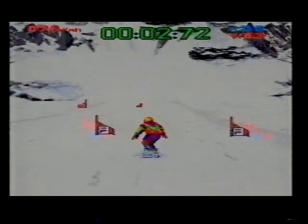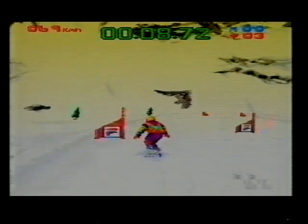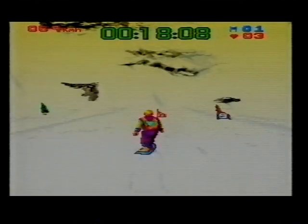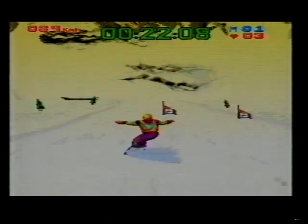So off he goes. They've got to get through those gates — that's the most important thing. If they miss those gates, they get a two-second penalty. The number of gates missed is shown in the top right-hand corner of the screen by the blue figures. He's whipping in and out. He's only missed one gate so far. He hasn't wiped out — it's very difficult to wipe out in this.